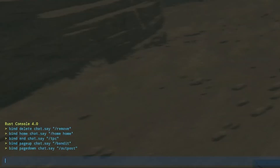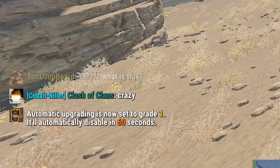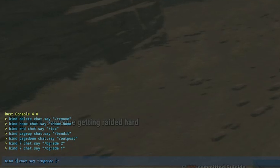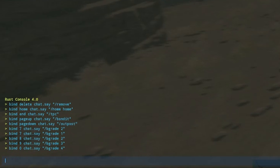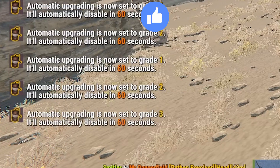If you don't want to mess about with typing that, set up bind keys. Bind 7 chat.say "bgrade 1" — so pressing 7 instantly upgrades anything you place to wood instead of twig. To do the others, repeat the process going up one key: bind 8 for bgrade 2 (stone), bind 9 for bgrade 3 (sheet metal), bind 0 for bgrade 4 (HQM). Now with the resources you can hit 0 to build in HQM, 9 for sheet metal — wood, stone, sheet metal, HQM.